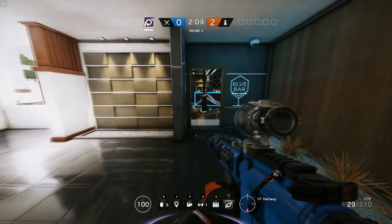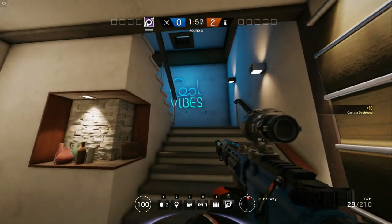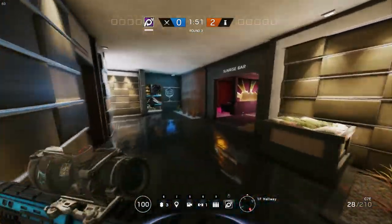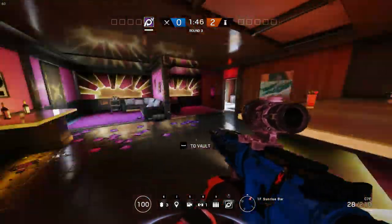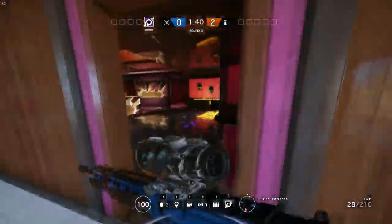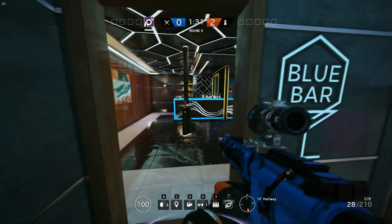If we come out of the kitchen, we have the first floor hallway, which has another cam. Connected to the first floor hallway we have the cool vibes stairs, or the north stairs as they would call it. We have the sunrise bar, which looks really nice. We come out here and we have the pool entrance. And from the sunrise bar we have the blue bar.